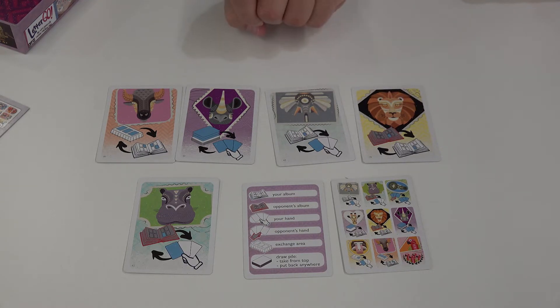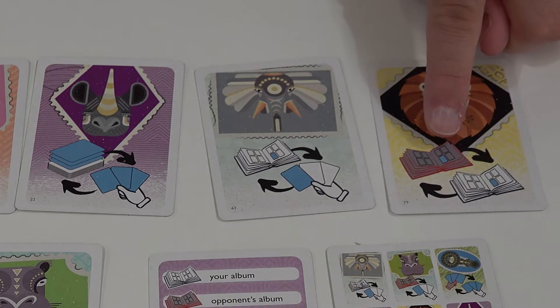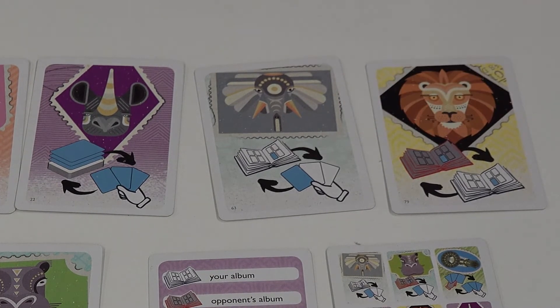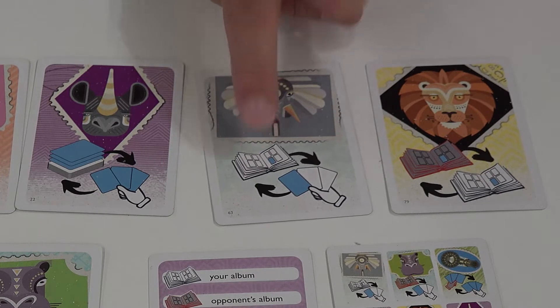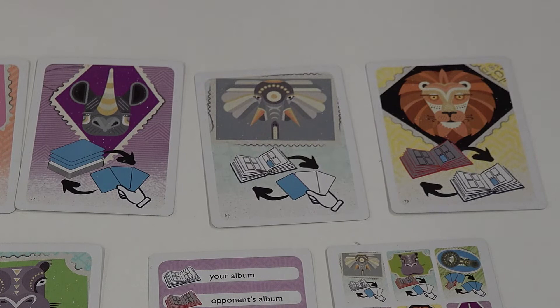For example, the lion tells you: you take one card out of your album and place it in your opponent's album, but then you take one card from your opponent's album and place it in your album. The elephant does something similar — you take one card from your hand and put it in your album, then take one card from your album and put it in your hand. Those are one-for-one exchanges.